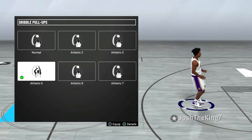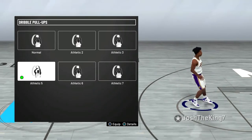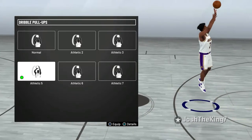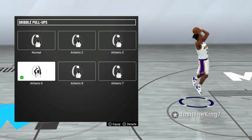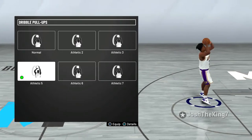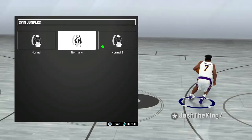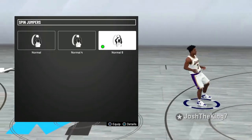For my dribble pull up, I have athletic 5 on right now, but I've been trying 2, 3, 6, and 7 as well, and I honestly don't know which one is the best. I used to have 3 on from NBA 2K19 — I might try it again, because with Hall of Fame quick draw it might be good, so I think I'm going to stick with 5 or 3. Now going on to the spin jumper, I think normal 4 and normal 8 are the best ones. Normal 4 is very slow but it somehow creates a lot of space, and normal 8 is a little bit faster, so I think it's better for me.